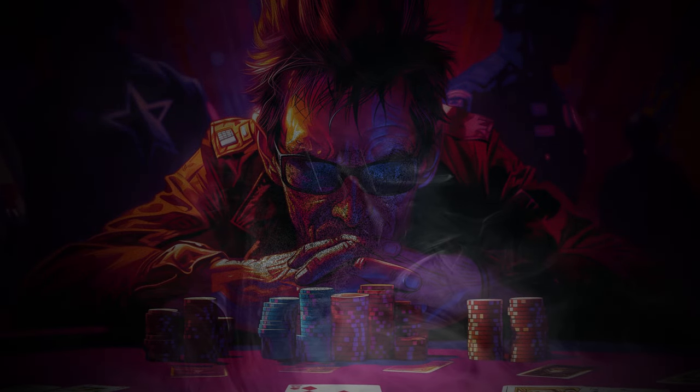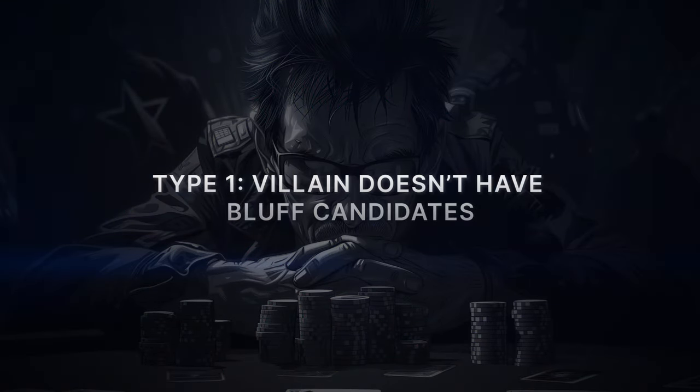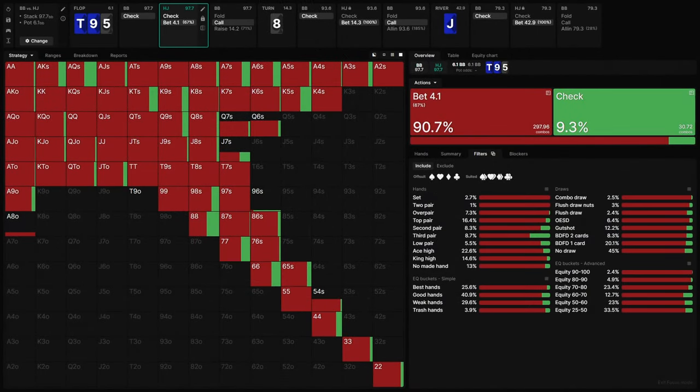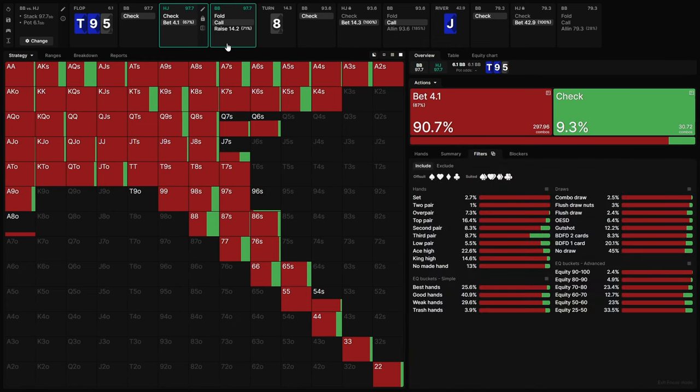So now that we've established the parameters of these spots, let's open GTO Wizard and use GTO Wizard AI to explore a couple of examples. This is the example spot we're going to be looking at for this particular case: a 100 big blind MTT scenario with hijack versus big blind, and we've got a 10-9-5 two diamonds flop with the in-position player betting two-thirds of pot, the big blind calling, the turn is the eight of spades, the hijack bets full pot and gets called, and then the river comes the jack of diamonds — putting not only three to a flush out there, but also four to a straight. Very tricky runout.